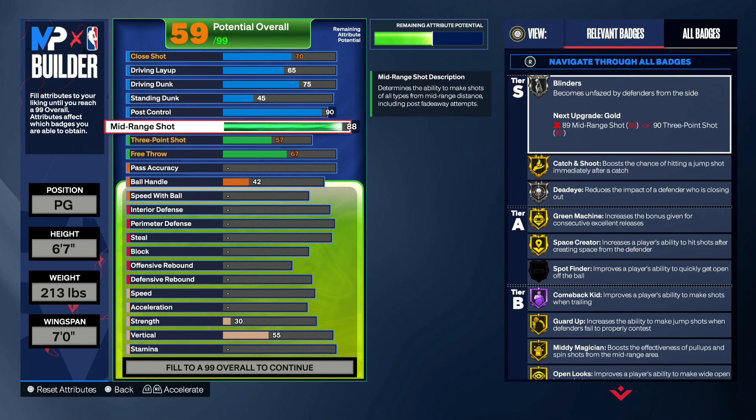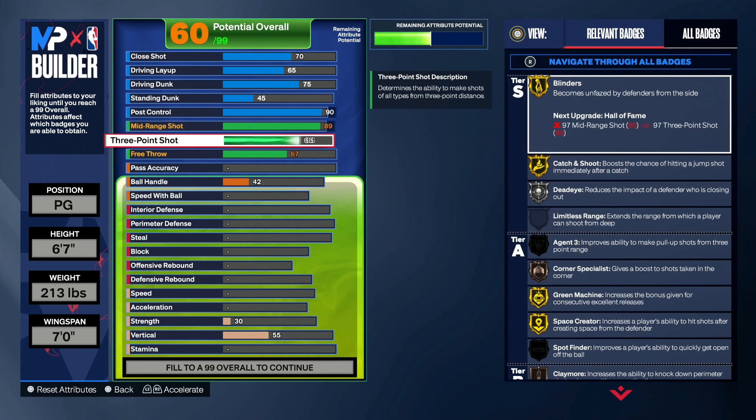The mid-range game is going to be devious. You get gold Blinders with the 89 mid-range. I know you can go to 90 and get gold Dead Eye, but then you're going to sacrifice shooting points — shooting always takes up a majority of your attribute points. So just go for the 89, get the gold Blinders, silver Dead Eye gets you right.